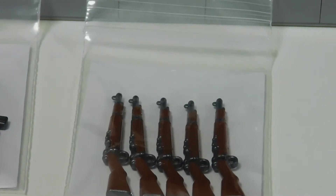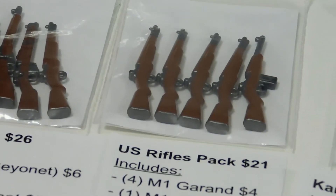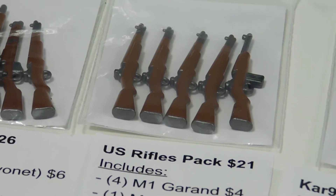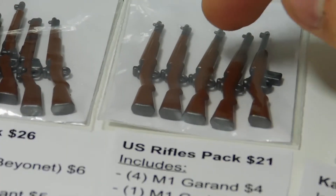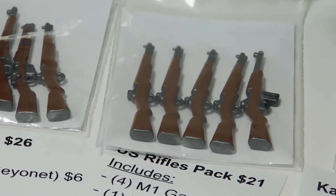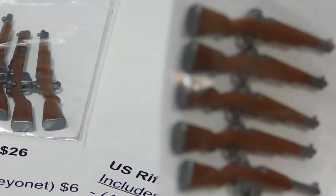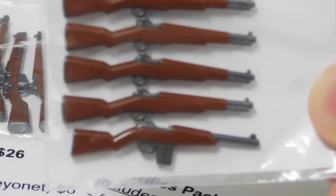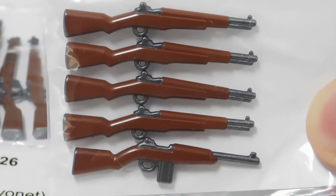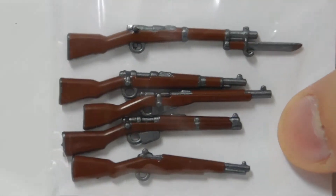Next we've got the American rifles pack — basically just four M1 Garands and then one M1 Carbine. The M1 Garands are the easiest for me to paint so those are only four dollars. The M1 Carbine is a little bit more difficult so I made that five dollars. Basically all the butts of the guns are painted, triggers are painted, the M1 Carbine has its clip, the loading section, and the end of the gun.